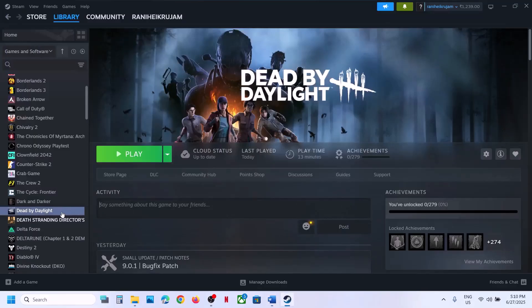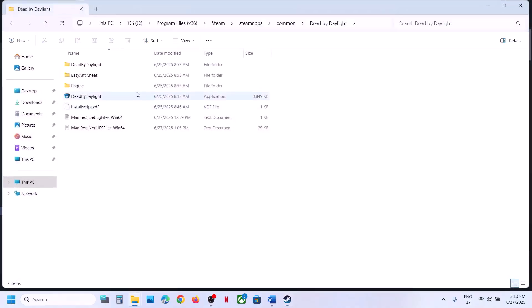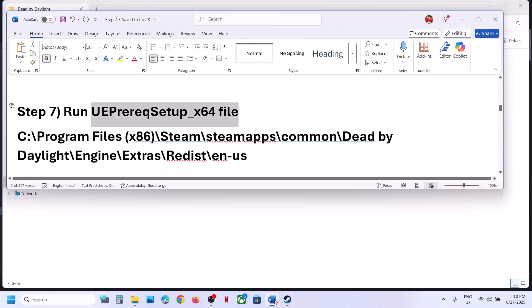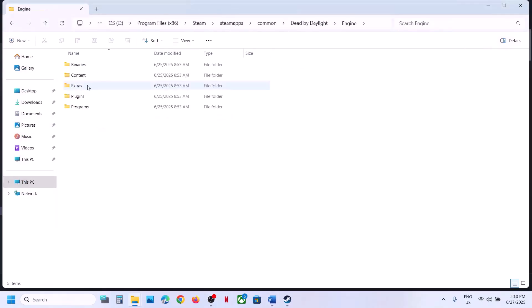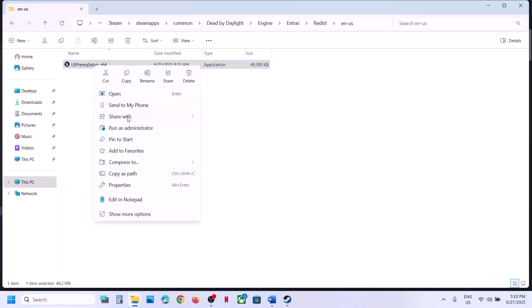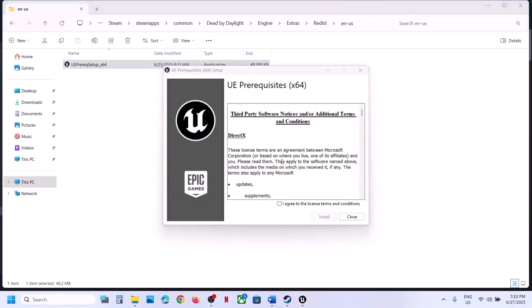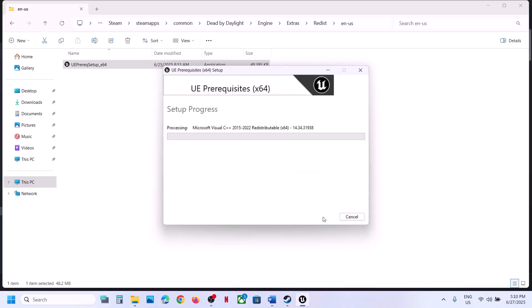Still not working? Go to the game installation folder — right-click the game, select Manage, then Browse Local Files. Open the Engine folder, then the Extras folder, then the Redist folder. Find the installer file, right-click and Run as Administrator, click Yes to allow. If you see an Install button, click Install; if already installed, click Uninstall and then install it again. Once done, launch the game and check.